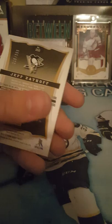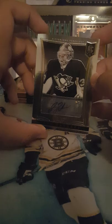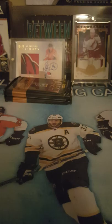Oh god, I hate this hit already — it's so good! Number 216 out of 399 — Jeff Zatkoff rookie autograph. There are a lot of people who are going to want that, especially this year, but he didn't play though, he's not on their team anymore. Still though, still.